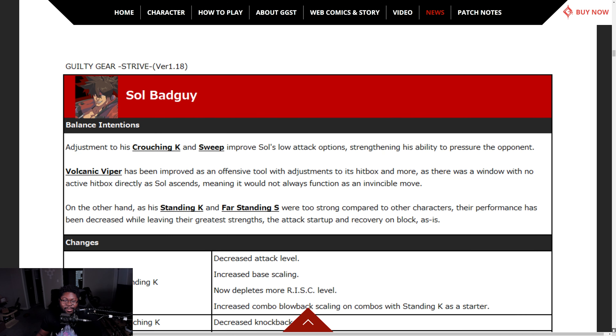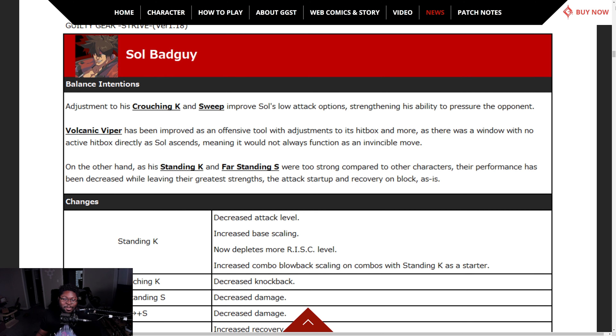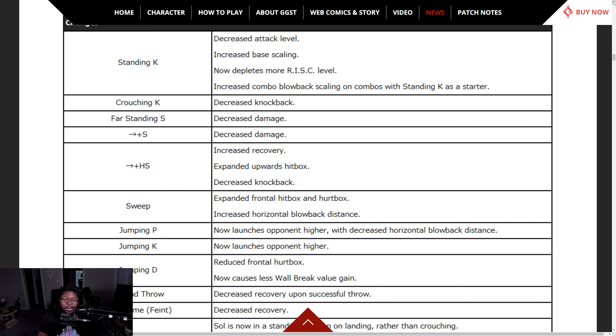Now we go through each character. Sol Badguy — volcanic viper is the first thing. Crouching K and sweep improved to improve his low attack options, strengthening his ability to pressure the opponent. Volcanic viper has been improved — there was a window with no hitbox active; hitbox is now correctly present as Sol ascends, since it always functioned as an invincible move. That's a fair change.